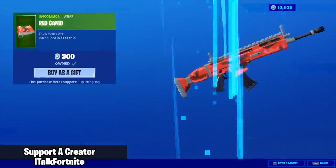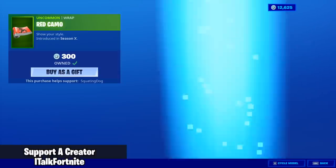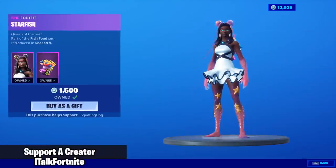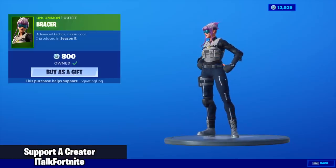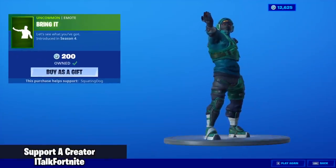Kind of surprised the regular Fish Stick isn't here. Red Camo Wrap is back — really clean, like it a lot. The Starfish skin is back with the back bling Anemone — really good skin. Bracer is back, her foot is still levitating like that, I don't know why. And the Bring It Emote is back.